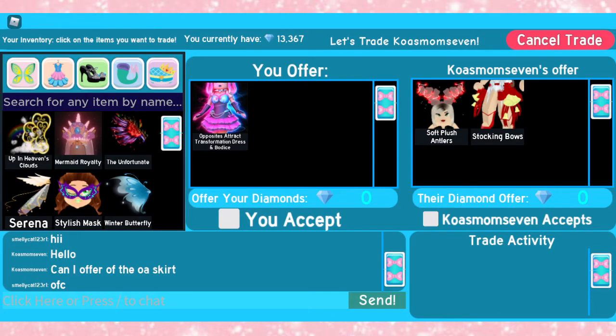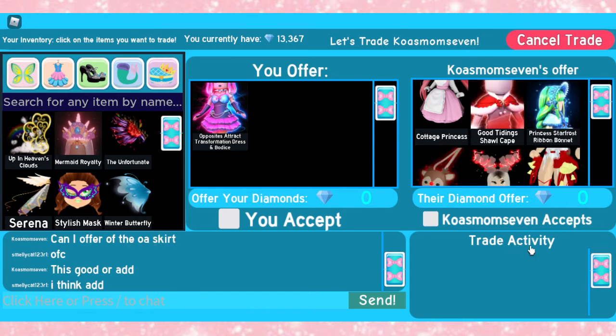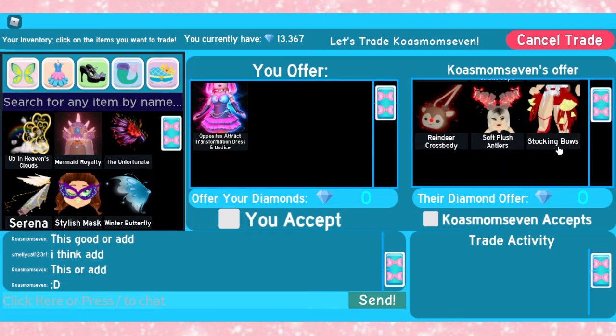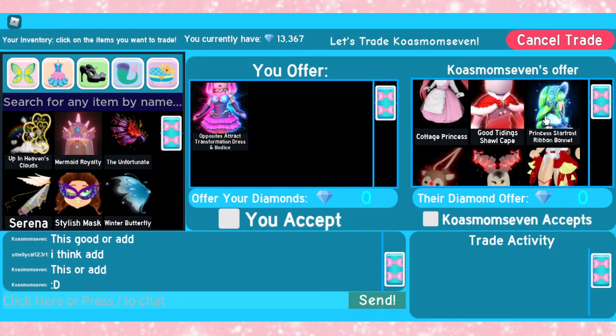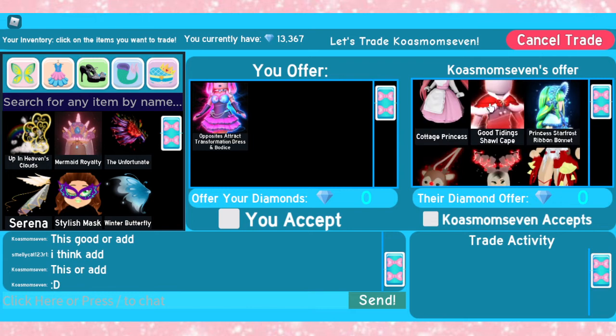Alright guys, it looks like we are getting our first trade, so somebody is currently offering. She had only added the Cottage Princess, Good Tidings shawl cape, Princess Star, stocking bows, and the Soft Flush. And now she's added the Princess Star Frost Bonnet and the Reindeer Cross Body. I don't think this would be worth it for the Opposites Attract dress, because right now it's 35k, and I'm pretty sure this wouldn't add up to 35k, and it also has high demand. So I just don't think that would be worth it. But thank you so much for offering.